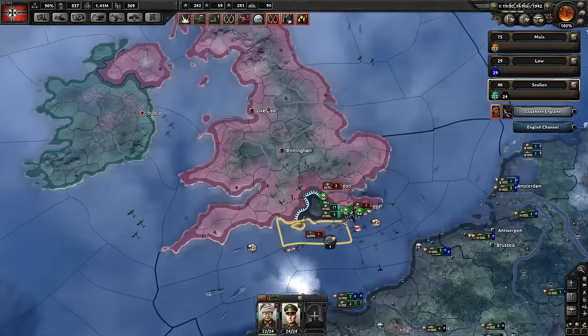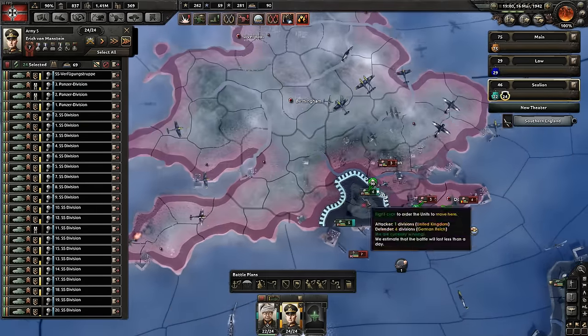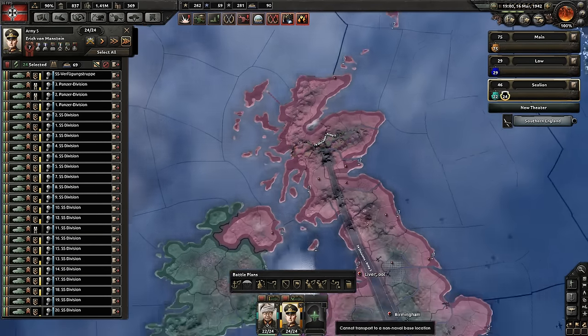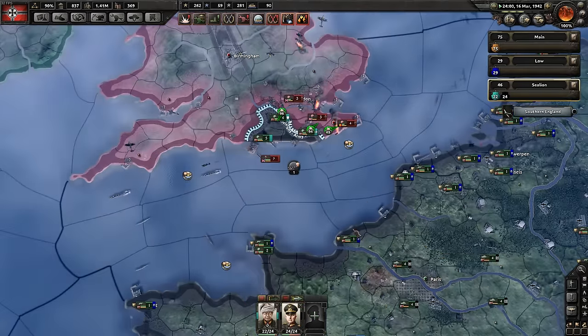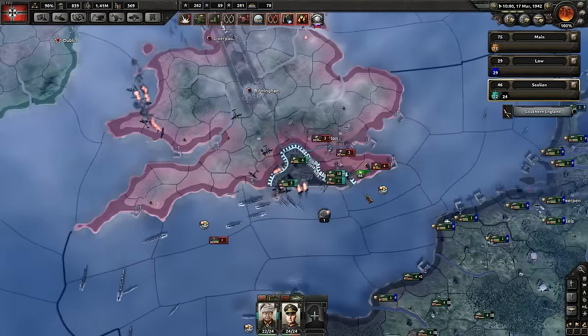We've grabbed a port — at this stage it's pretty much over, there's nothing to worry about. We've got a big fat tank division; we're going to engage them here, make a front line, turn them to attack into Scotland, be aggressive, and that is pretty much it. They're going to move over now. A few of them may get hit by naval bombers, but it's not really a big deal.